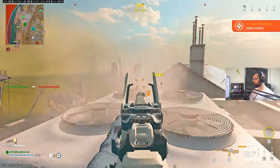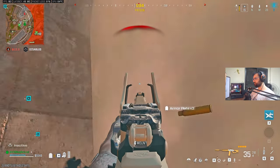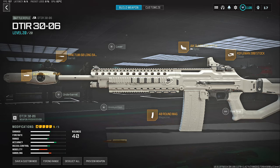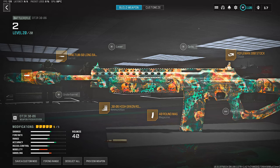For the long range meta, the new battle rifle the DTIR takes the number one spot, even though it got nerfed shortly after the Season 6 update. I have two different builds for you — the first is the most common one you'll see, but personally I'm using this build because the iron sights on this weapon are very clean, so I replaced the optic with the high grain ammunition for better damage at range and bullet velocity.